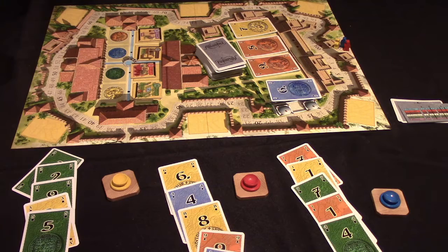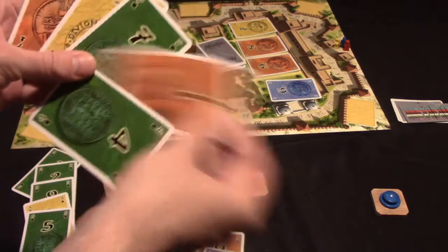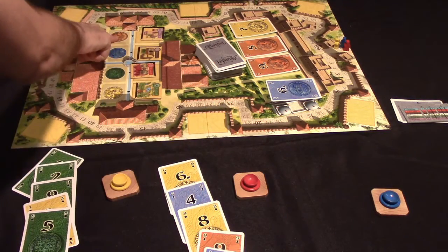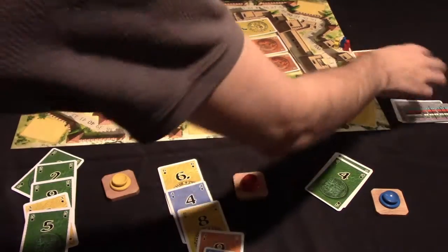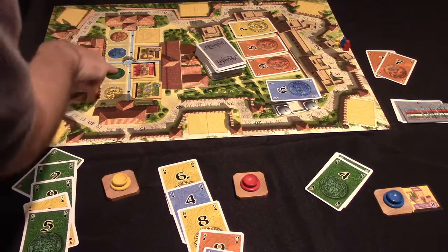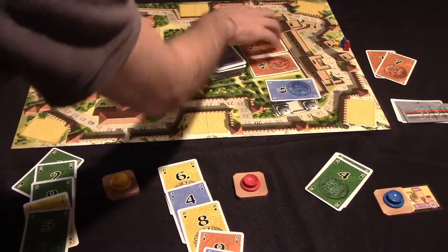A player might instead choose to buy a tile. There are four different currencies and the player uses their cards — for example, a one and a seven in orange currency — to buy a tile with a cost of eight in orange. They turn in that money, take the tile, and immediately add it to their garden. Because they paid with exact change, they also get a second turn, which they can use to buy another tile or grab more money.